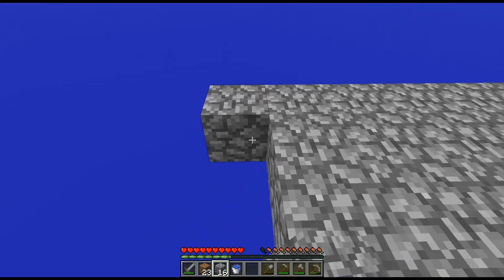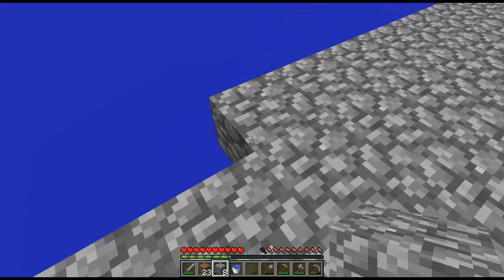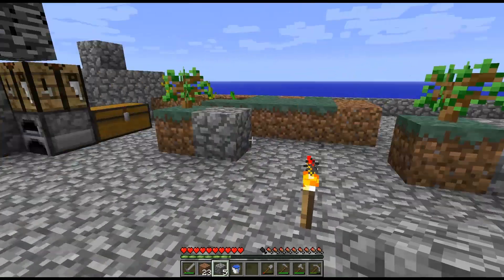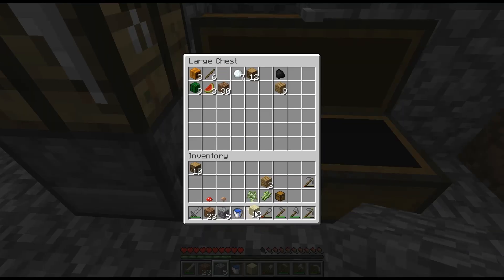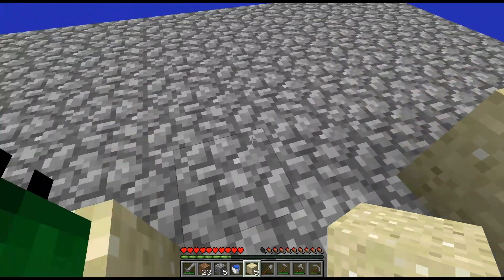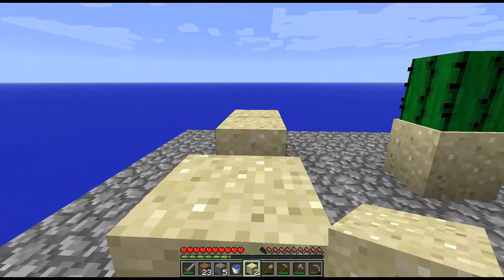Just because I'm so low on cobblestone I won't go all the way out — I'll make it even with this one. Let's grab some sand — one, two, three, four, five. Let's put down five pieces, just because once this sugar cane farm gets started it's gonna go pretty quickly and I don't want to have to go grab a new piece of sand each time.